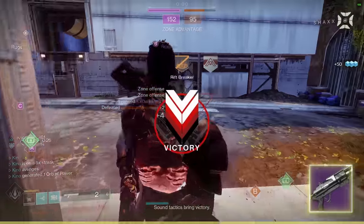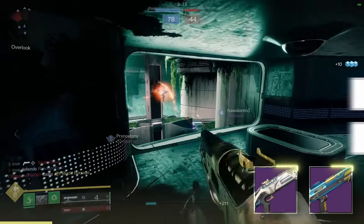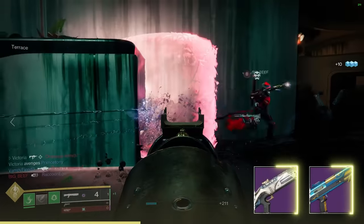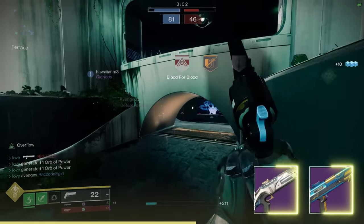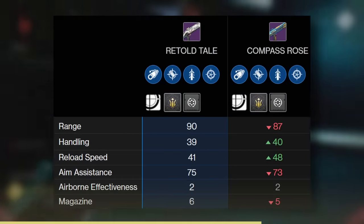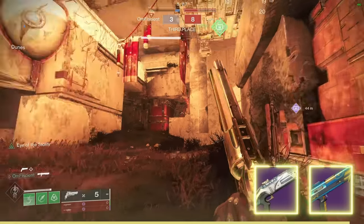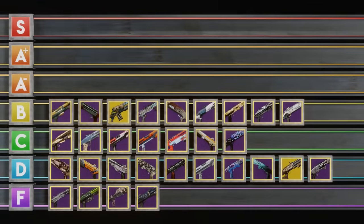Compass Rose and Retold Tale round out B tier. Both are Precision Frame, which is currently the meta, so why B and not higher? When we're moving to the more elite shotguns we're talking the slightest differences in small details. These two have almost identical stats, both can get Quickdraw Snapshot, but both miss out on Opening Shot. One's from the Dreaming City, the other from Solstice — truly fantastic options. You cannot go wrong with these, but there are just two more out there that edge them out.